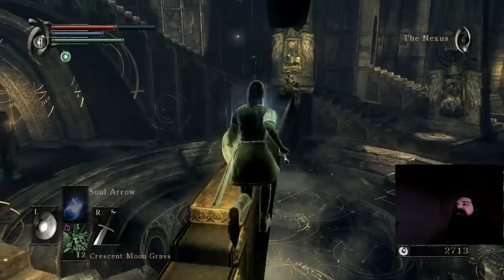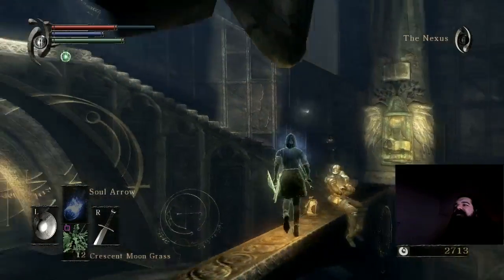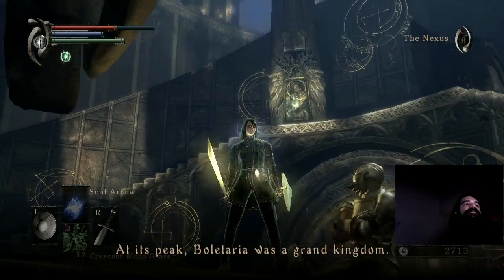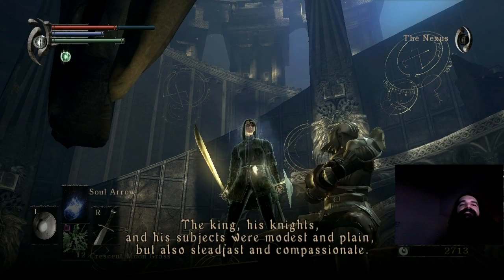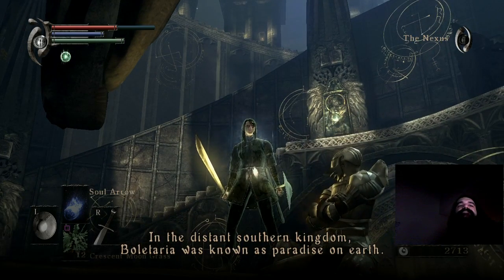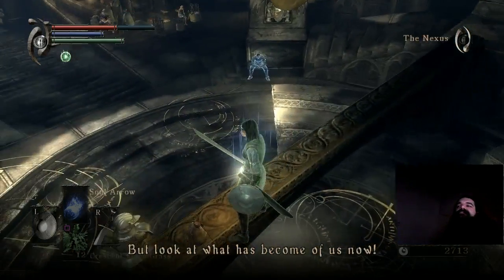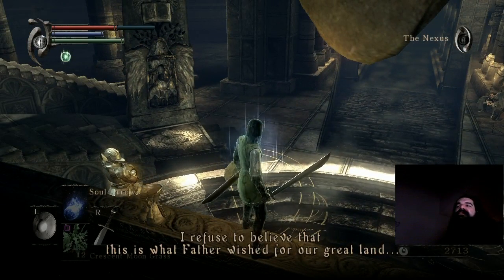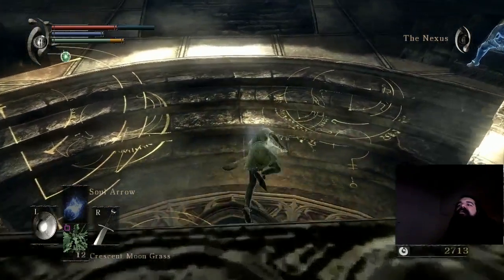You'll notice that Ostrava has now come into the Nexus — he's chilling here. At its peak, Boletaria was a grand kingdom; the king, his knights, and his subjects were modest and plain, but also steadfast and compassionate. In the distant southern kingdom, Boletaria was known as paradise on earth. But look at what has become of us now. Fuck this guy and whatever he's talking about.